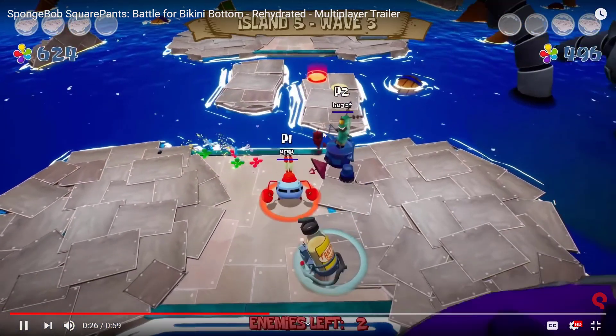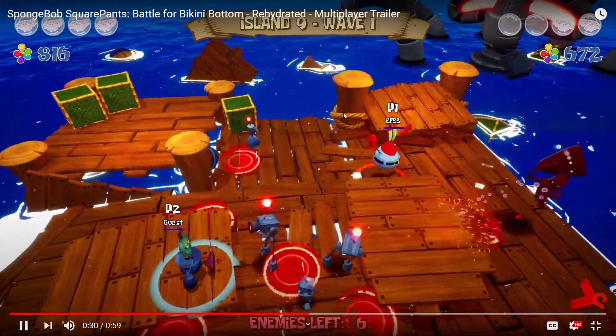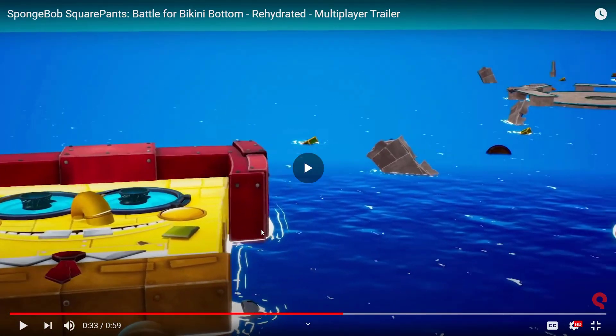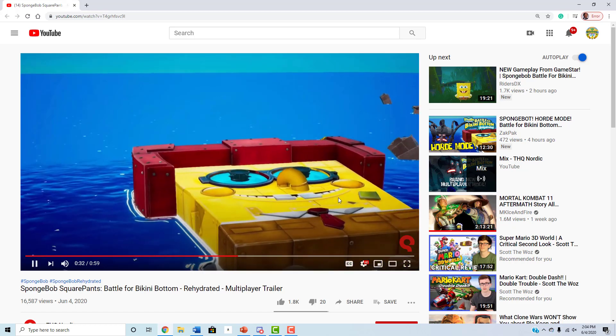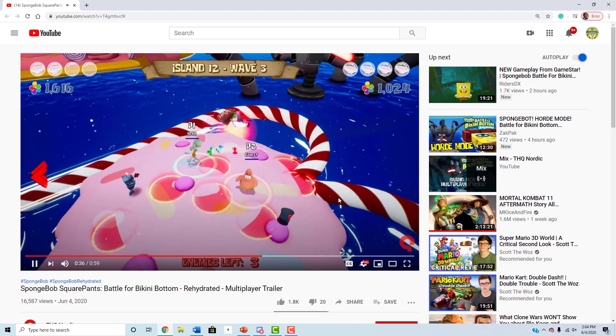There's Robot Plankton and Mr. Krabs — a very unlikely alliance — and it does look pretty cool. There's also Robot SpongeBob. I'm not 100% sure if that's like a scrapped robot. Maybe there's some sort of timeline in this multiplayer mode, because they do say there are more robots to destroy after the game is done even if you're 100%, so maybe this is the defeated version of Robot SpongeBob and his anchor arms.